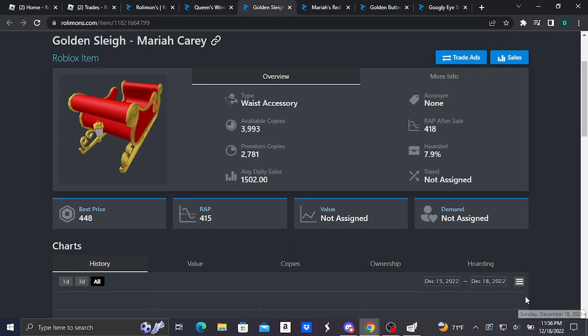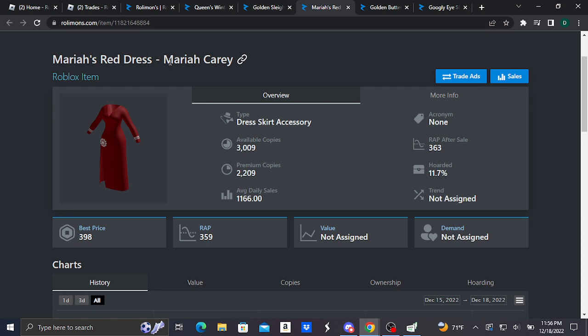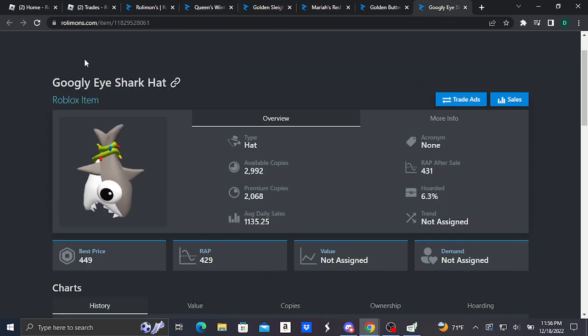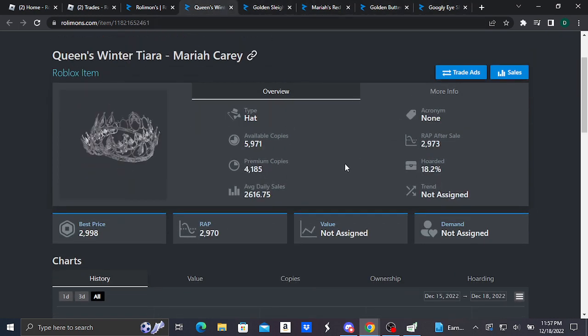All of these items went limited on December 18, 2022. To recap, the five new Roblox limiteds are: the Scoogly Eyes Shortcut, the Golden Butterfly Wings, Mariah's Red Dress, the Golden Sleigh, and the Queen's Winter Tiara — all Mariah Carey items except for the Scoogly Eyes. They're all doing pretty good. Hope you guys enjoyed today's video — I'll see you in another one, bye!